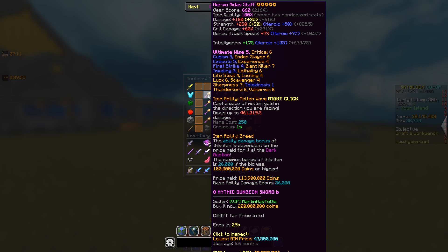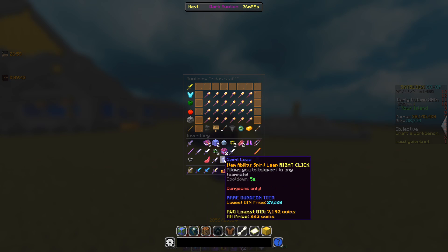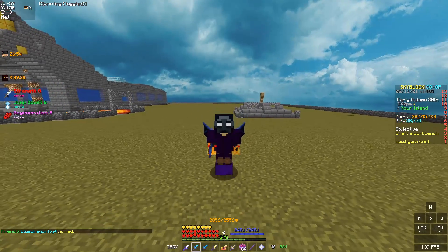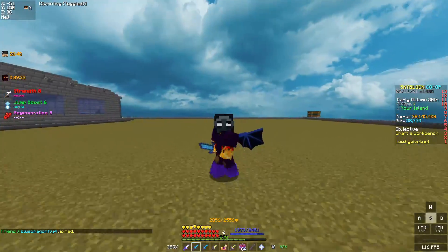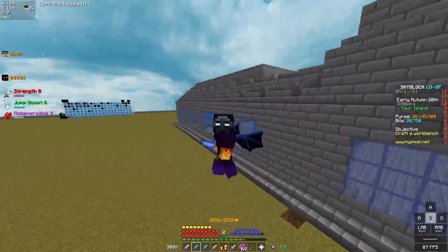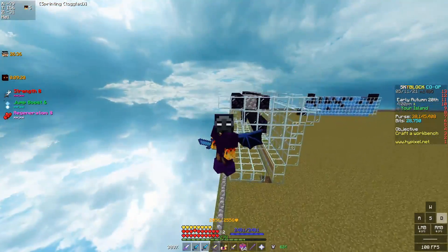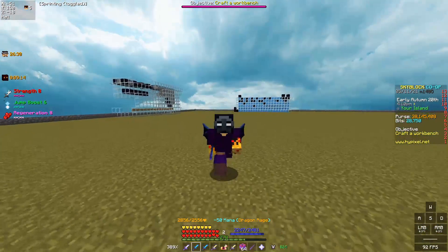Now let's compare it to a 100 mil Midas Staff. Here is a recombobulated Midas Staff — the base damage is 460k, compared to only 71k on the AOTD. But this is a one-second cooldown while the AOTD has no cooldown whatsoever — I can click at 15 CPS and it'll fire 15 times. I'd say this weapon is actually comparable to a 100 mil Midas Staff, and you can probably do more DPS with it. The right-click mage damage will obviously be less, but the area of effect and clearing power is much higher.